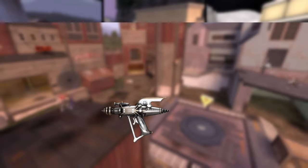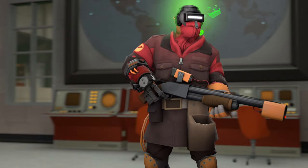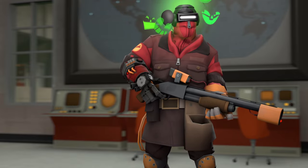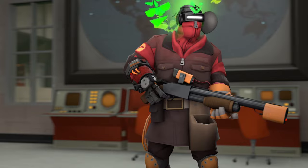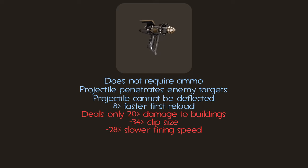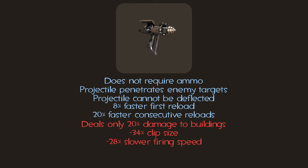In fact, the competition isn't even close. Just like the Pompson and Rescue Ranger for Engineer, the stats for the Bison are not straightforward, due to the change from being hitscan to a projectile. Because of this, certain stats don't actually make sense, or aren't listed at all, even if they should be, such as the 33% smaller magazine size, 28% slower firing speed, or the 8% faster first reload, and 20% faster consecutive reloads. Oh, and the negative 66% damage penalty.